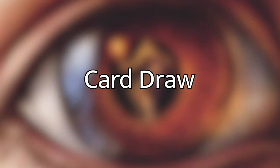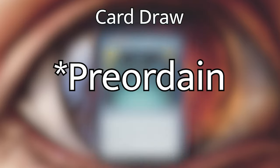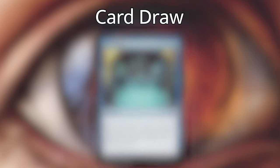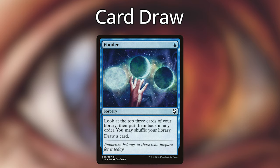Now let's go over the card draw. This deck plays a lot of ways of drawing cards between cantrips and mass draw effects. The cantrips that we're playing are Brainstorm, which lets us draw three cards but we have to put two back on top of our library. Ponder lets us scry two and then draw a card. Impulse at instant speed lets us look at the top four cards of our library and put one into our hand. Knight's Whisper at the cost of two life lets us draw two cards. And Ponder lets us rearrange the top three cards of our library and draw, or we can shuffle our library and draw.